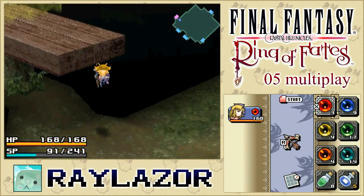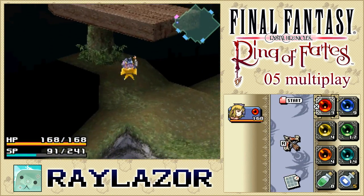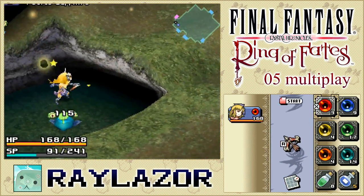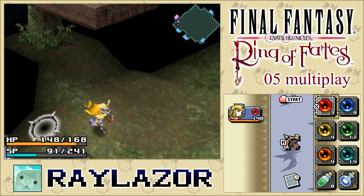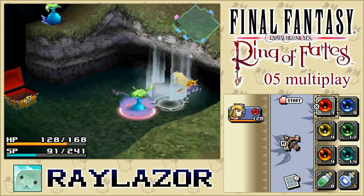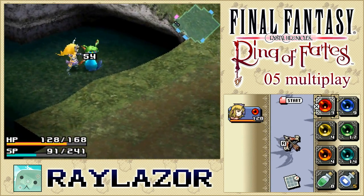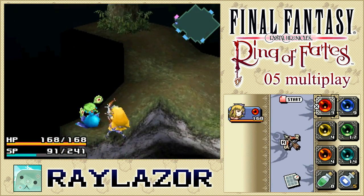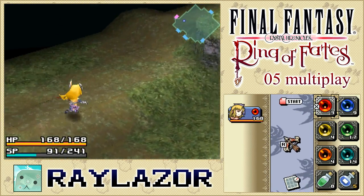Over here we'll see another barrier, which is yellow this time — something we'll be able to deal with in the future. So we have two barriers to keep in mind. Seed spitters are a little bit annoying, but for the most part you can interrupt their attacks and spells by simply attacking them. They get annoying in crowds sometimes, but that's pretty much it.